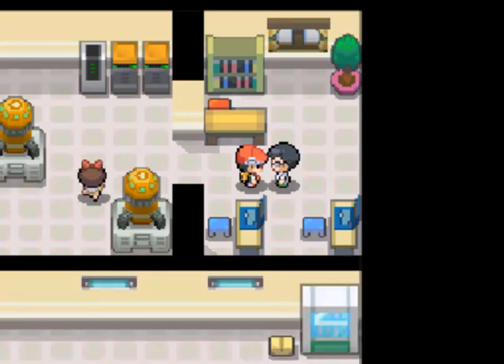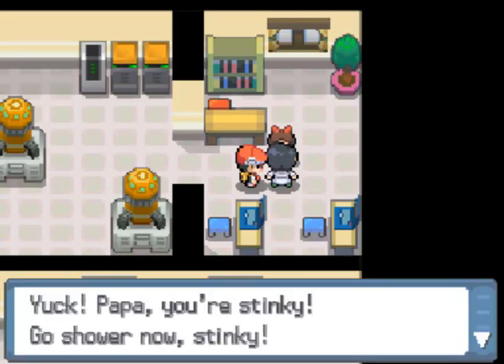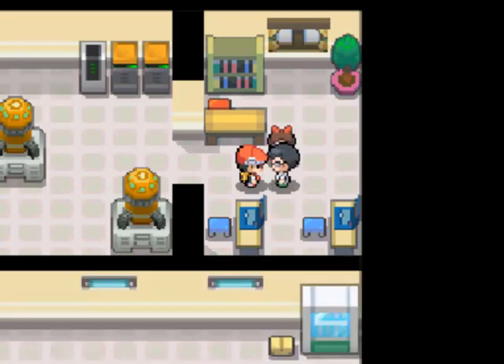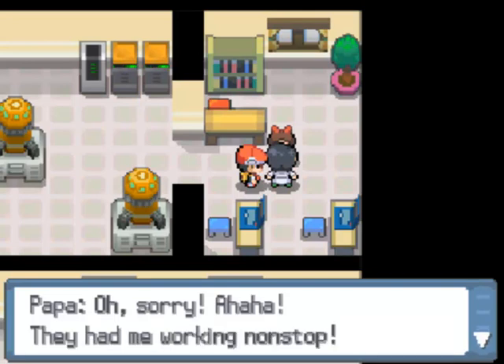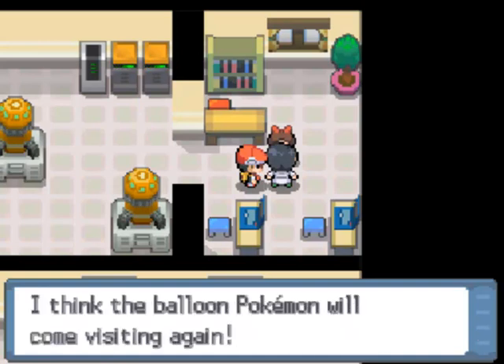'I can finally see my little daughter again.' And there she is. 'Papa! Yuck, Papa, you're stinky. Go shower now, stinky.' 'Sorry — they had me working non-stop. Thank you, Trainer. You made those bad people go away. I think the Balloon Pokemon will come visit again.' Yeah, you have to complete this before Drifloon will come back. So if you came here on a Friday before doing this, that's why Drifloon wasn't there.